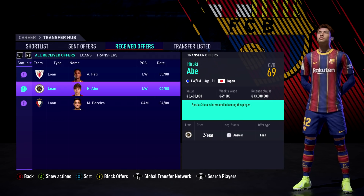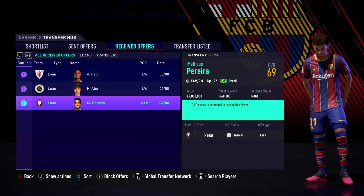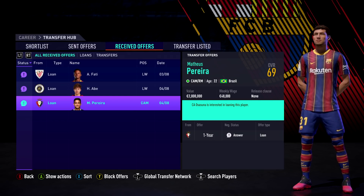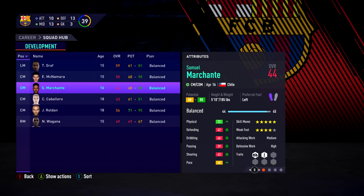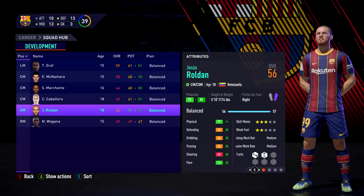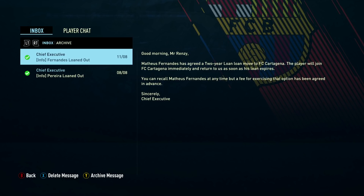We've had some loan offer emails to review. I'm keeping RB in the squad as he's almost 70-rated and Ansu Fati can play striker, so I still want the option to use him. A loan offer for Ansu Fati was instantly rejected. For Pereira, since Pedri will be the starting CAM, I went ahead and accepted that loan offer. In the youth squad, there's an interesting player — Jesus Roldan, 18 years old, 56-rated, with potential between 71 and 95, who can play centre-mid or CDM. Two players going out on loan: Pereira on a one-year deal and Fernandez on a two-year deal.